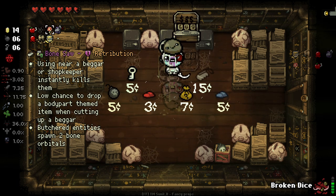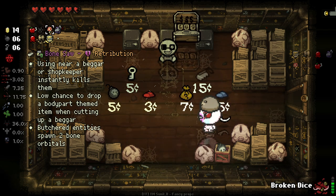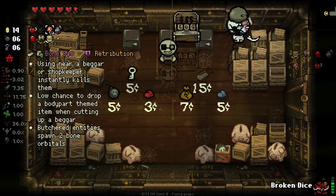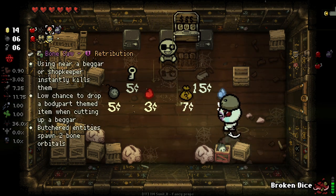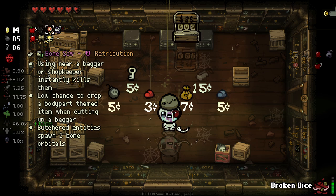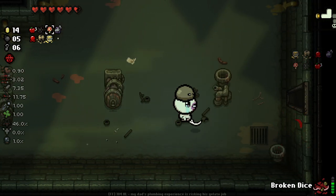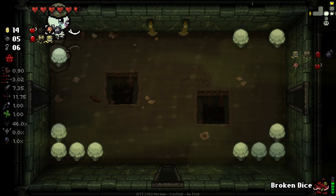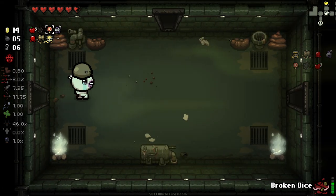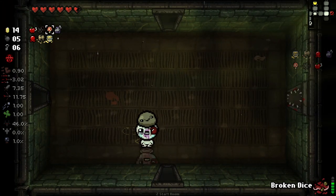What's this Burn Saw do? Using near a beggar or shopkeeper instantly kills them. Low chance to drop a body-themed item when catching a beggar. Honestly, I really want that. Let's see if we can quickly get some coins from doing this. Very unlucky here. I really enjoyed doing that - the Art of the Deal trading - and they basically completely destroyed that playstyle. And it just ruined the game for me - my favourite thing to do has just been completely and utterly killed. So I just stopped playing it. It was a fun game though - I liked it while it was popular, and me and my friends and cousins played it.